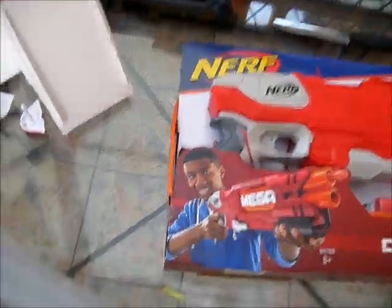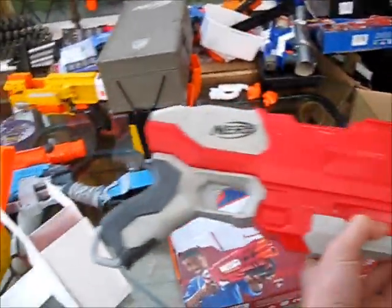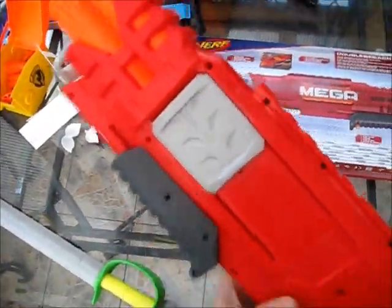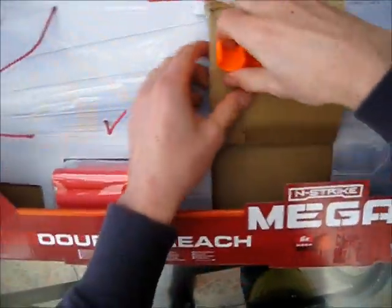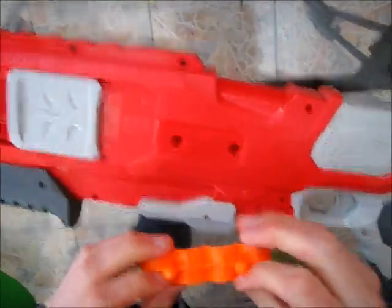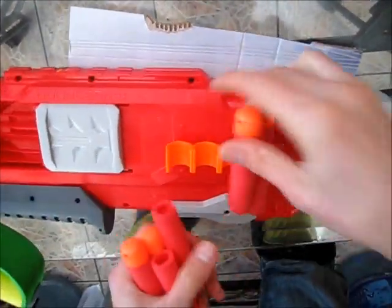Might as well unbox this now! Still slightly gutted it only fires one shot. Slinging attachment points here and here! Tactical rail up top! It's actually much smaller and lighter than you'd imagine it to be when you see it in the packaging! And here's where you load it! This bit's orange in the picture. So that comes back — open this up — and I guess the darts go in there! Out comes that, and it looks like once this goes in, it stays in! In for good now! Get these some darts out — one, two, three, four!